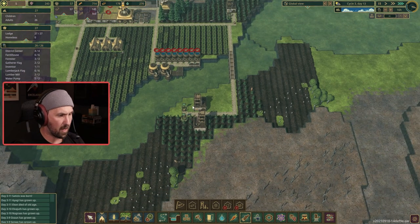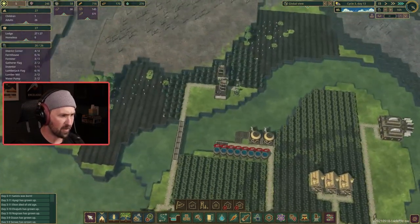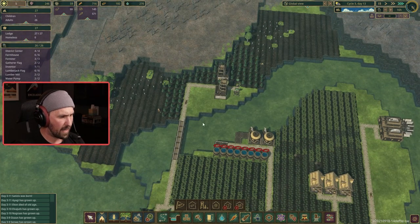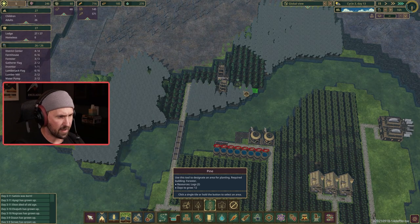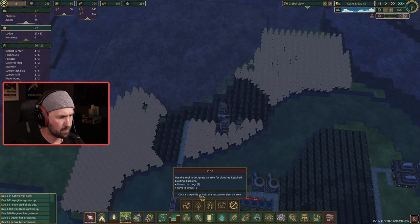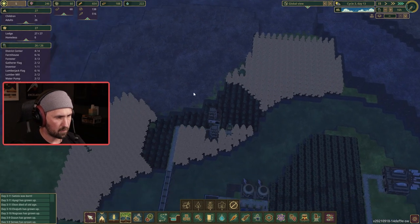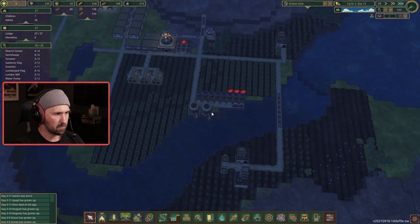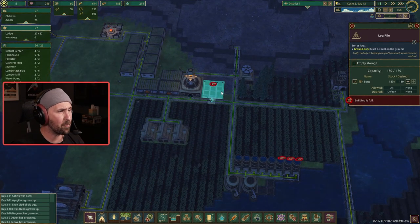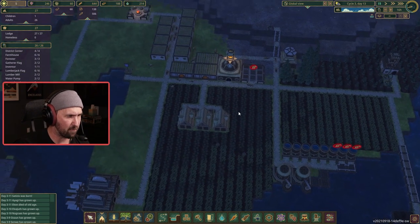I built my other forester out here. So now we should be able to build some more forestry business out here. I may as well use this area as a tree growing area as well — it's not doing anything else. There we go. My log pile is actually full now. This is a good problem to have, but it is a problem.